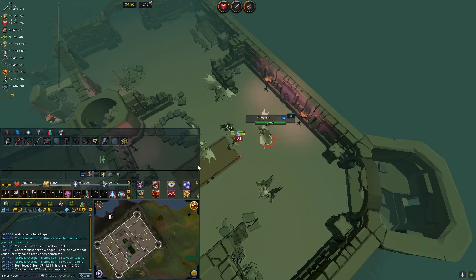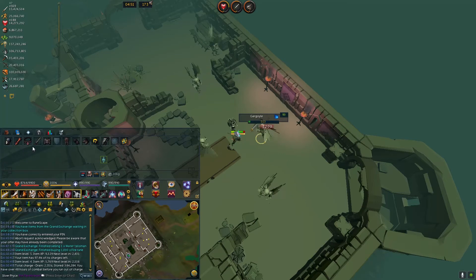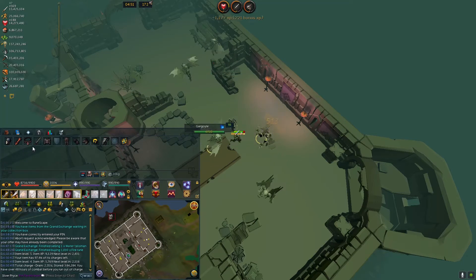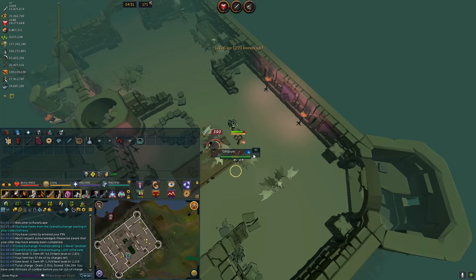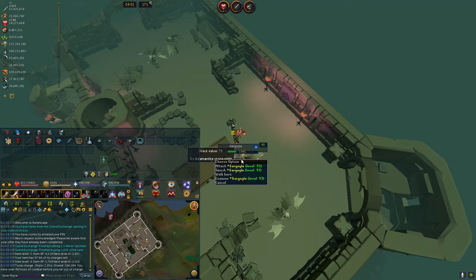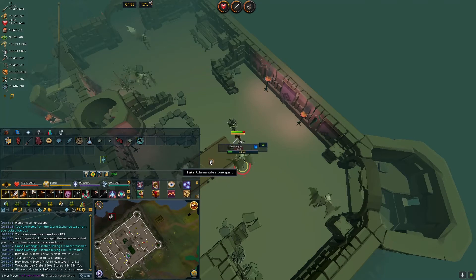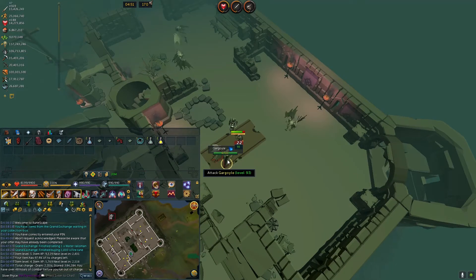Speaking of charge, I should probably check how much charge I've got left. Okay, 384k — that's dropped from 500k charge. I definitely need to do some divination to restore it, so I guess that's what I'll be doing after this task.